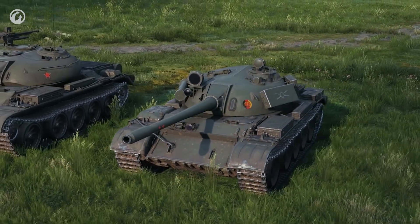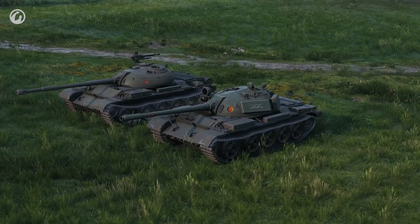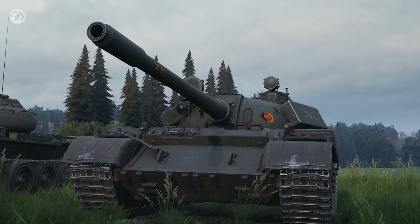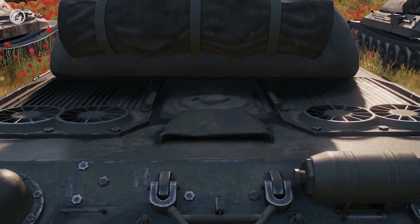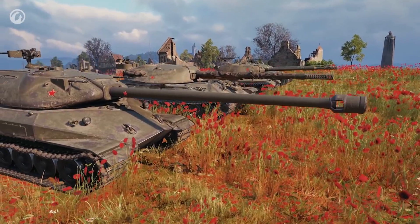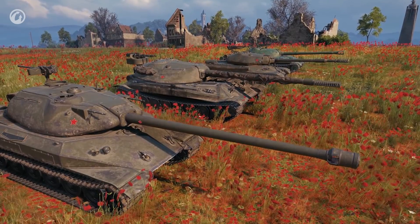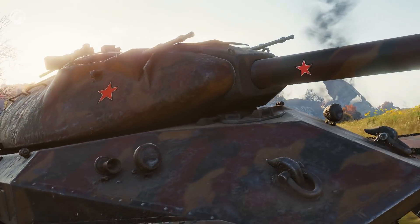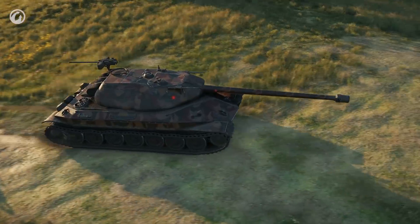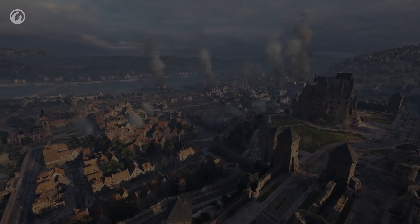We have improved the T-55A armoring, particularly its turret. Now it resembles the Soviet T-54 turret — they're not identical, but still. Moreover, we've improved the gun of the reward vehicle. The Object 260 has also been improved. Since it was first introduced into the game, many other Soviet heavy tanks have been added, and the Object 260 became lost among them. It's high time we returned it to the major leagues. Its armor has been improved, particularly the turret, and the gun characteristics have also been increased.